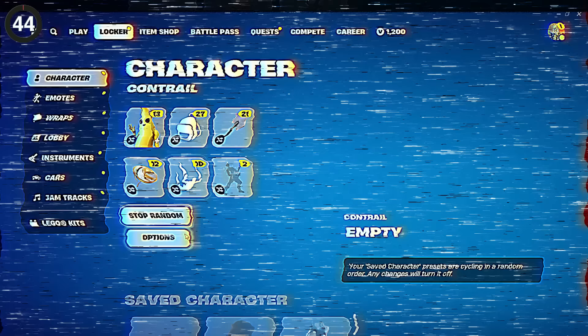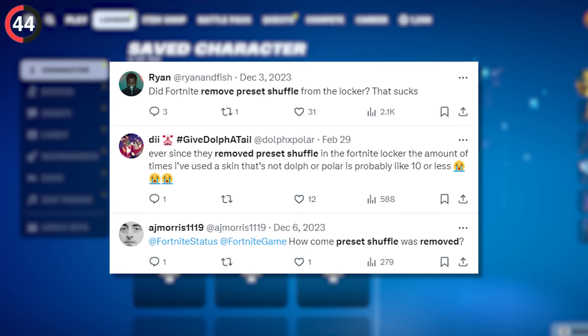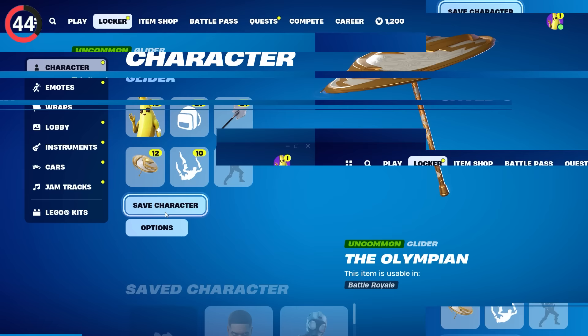While you're in there, take a look at the new preset shuffle. We had this taken from us when Epic upgraded to the new UI, leaving some players begging for its return. Now it is finally back, and you can shuffle your skins, emotes, and even cars.